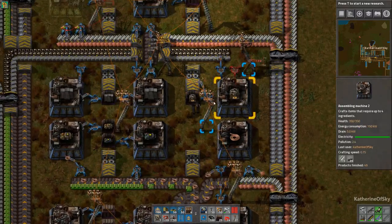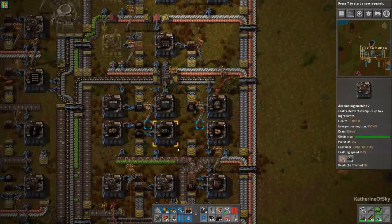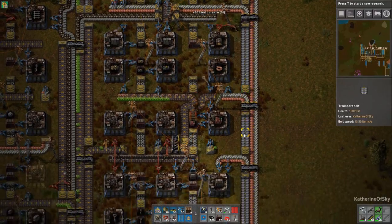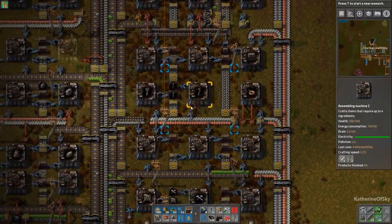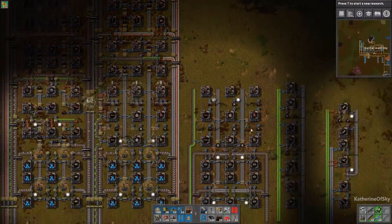Look at this — this is making us some furnaces! Yes! And I missed the power pole store — there it is. We're going to collect some of those as we go along.